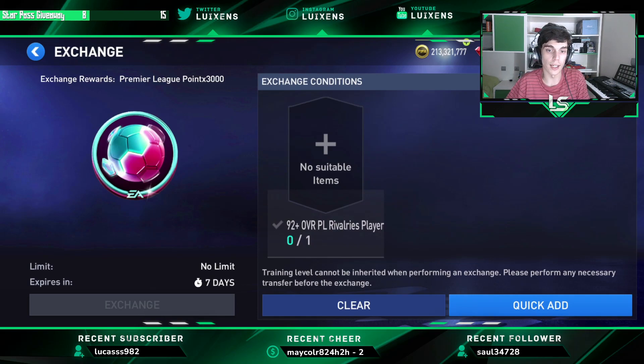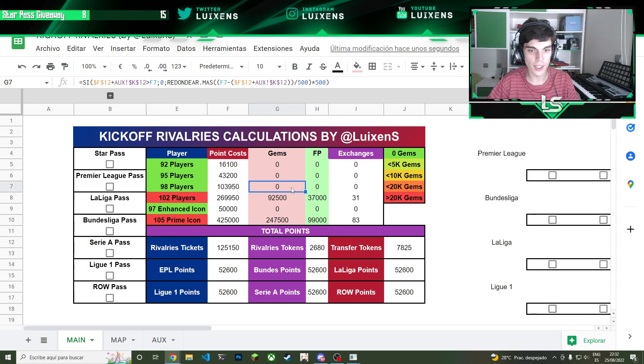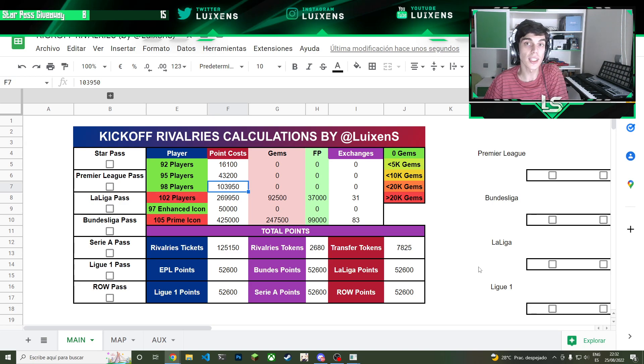If you want to get a promotion or something go for it, but sadly it won't be easy and will be really expensive. Now for the calculations: the native players cost 16,000 points. The general calculation involves spending tickets and the specific league points — for example, if you want the native players you will have to spend all your Bundesliga points and then 50,000 tickets, leaving 75,000 tickets remaining for other leagues. The 100/200 per mic is not free to play, that's it.